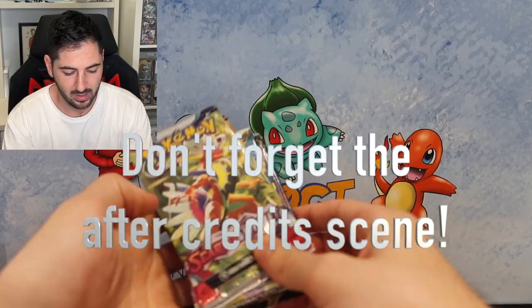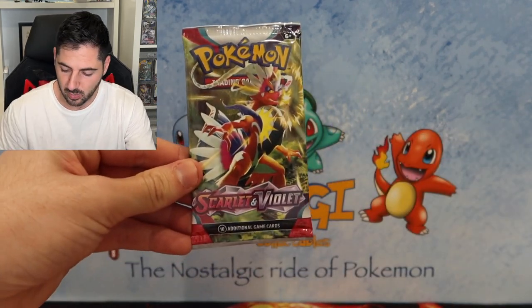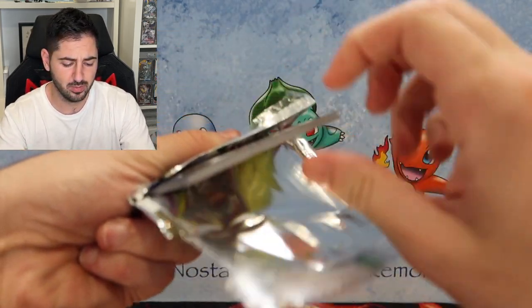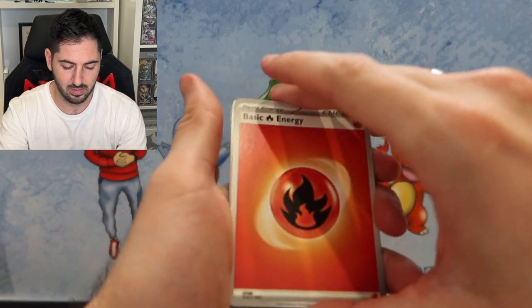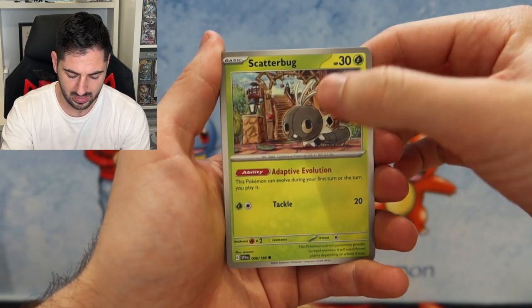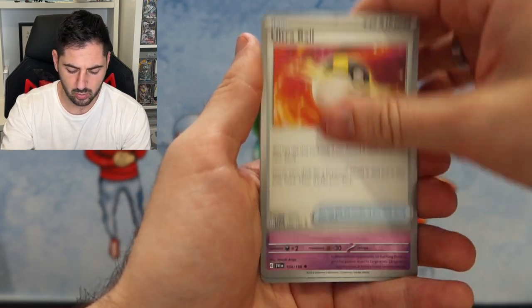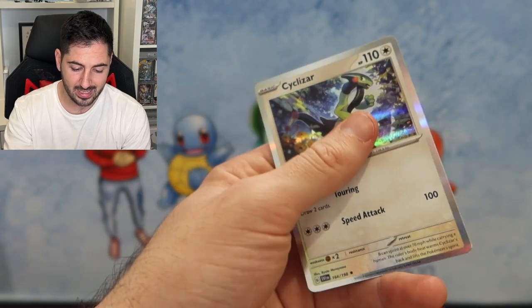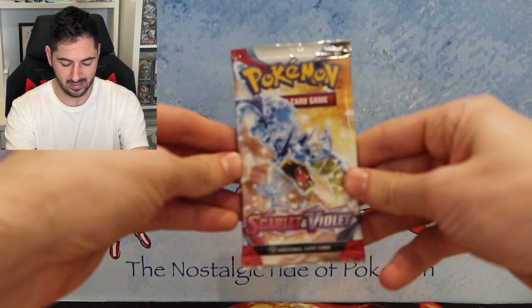We're going to start with the packs first. I bought just two packs of every set they had on display, just to try my luck. We'll start off with the Scarlet and Violet packs and work our way backwards. First pack: Scatterbug, Drifbloon, Sprigatito, Flittle, Spiritomb, Ultra Ball, Epathra, Mankey, Breloom, and a Cyclizar. Funnily enough, we're opening a Cyclizar box today!